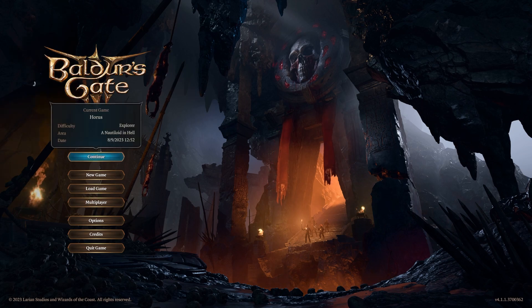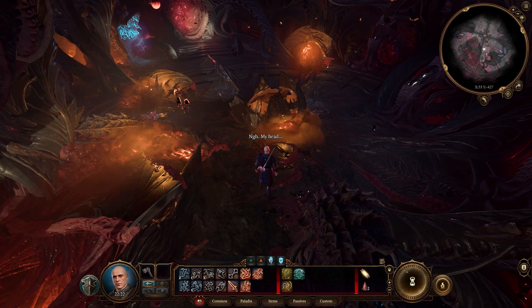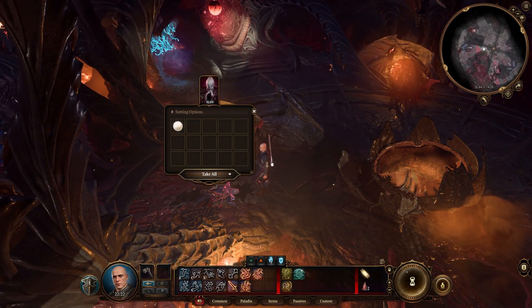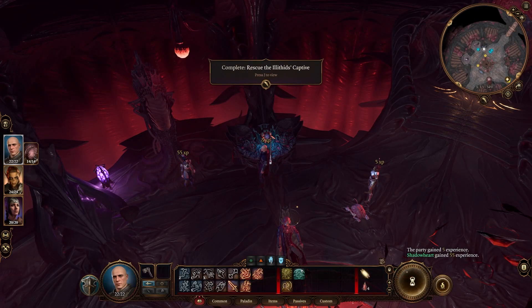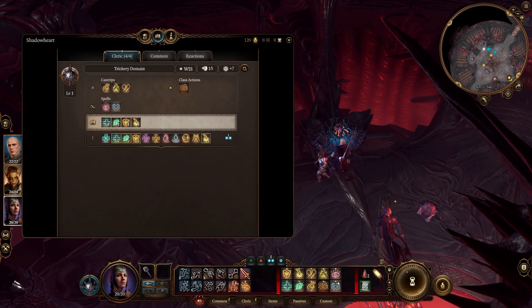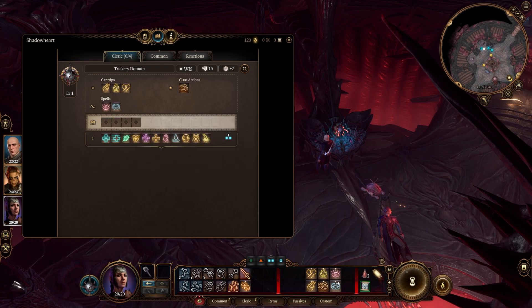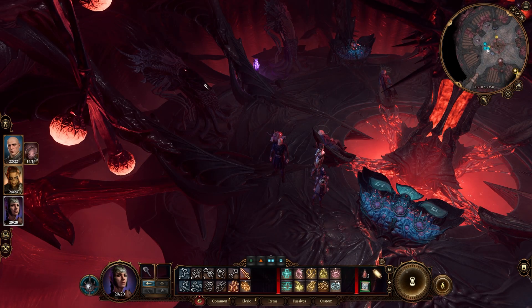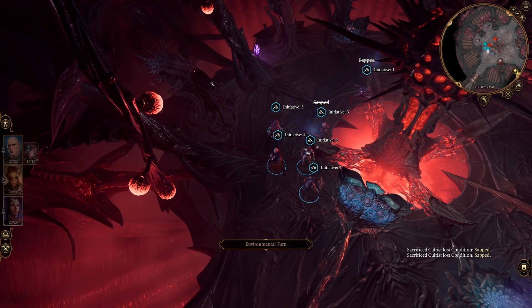Let's jump into things now. First thing first, once we are aboard the ship, we are just going to go through as normal and clear things out until we get to Shadowheart. Now that we have Shadowheart in our party, what we want to do is open up her spellbook and do a little bit of rearranging. What we're absolutely going to need is command. So now that we've swapped in command, we can continue on as normal. I recommend clearing out these guys just so we can get that extra bit of experience.